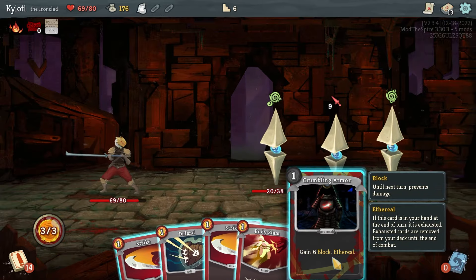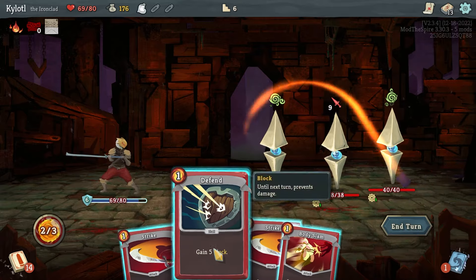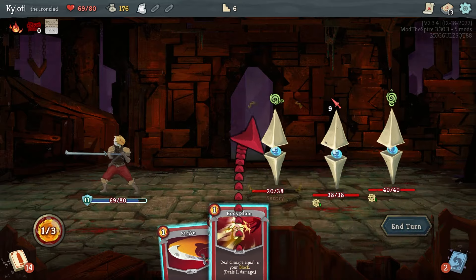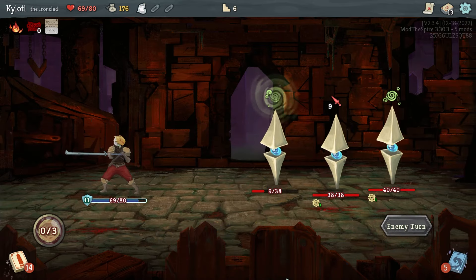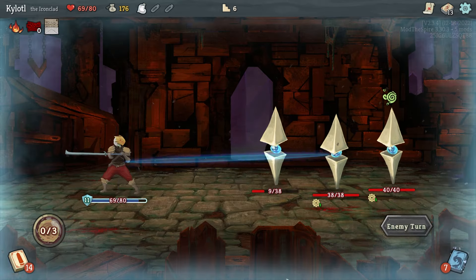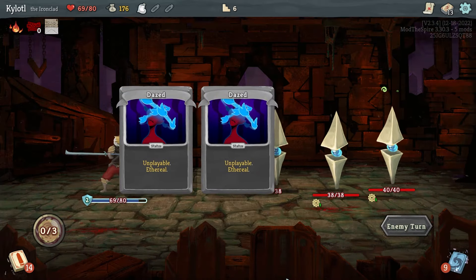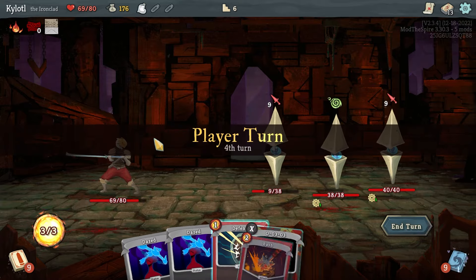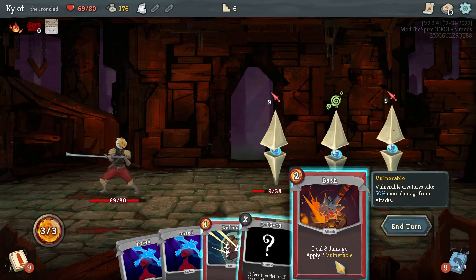Crumbling Armor again, Body Slam again — funny idea. What if I Crumbling Armor, Defend, Body Slam? Does nice solid 11 damage. If we can get more defensive abnormalities we might be able to get some actual defense synergy going on. I don't know how many abnormalities are actually going to be usable. You don't die? That's rude — you're one HP though so you should die soon.